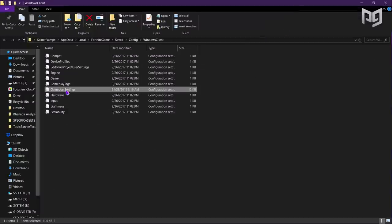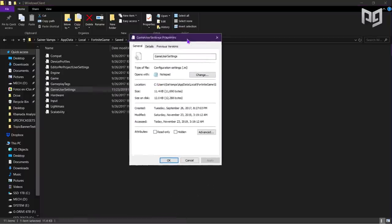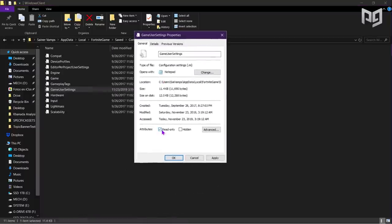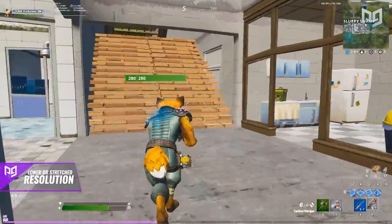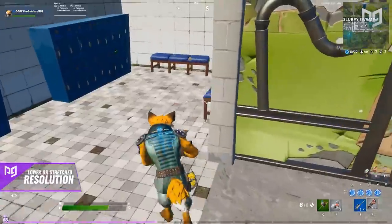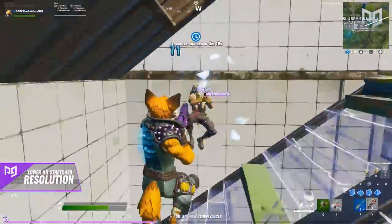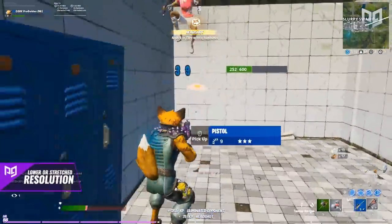In your File Explorer, right-click on GameUserSettings and click Properties, then tick the Read Only option on. That way the game doesn't modify your resolution. We know that was a lot of work, but stretched resolution is great and now you know the process. You can use any stretched resolution you want — experiment with a few and pick one that gives you good performance and that you feel comfortable with.